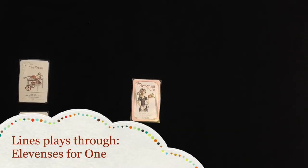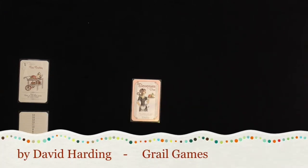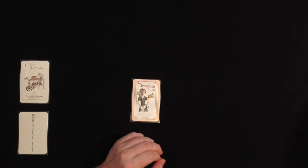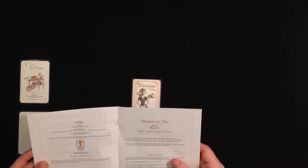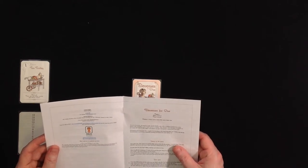Welcome gamers! Today I'm going to play through Elevances for One, which is a game about loading your tea trolley to serve tea to an older lady called Lady Agatha Smithy, one of the wealthiest landowners in the district. She is holding a gala high tea at 11 o'clock, but oh dear, you only have 15 minutes to get ready, and where is the sugar? You mustn't be late - the madam's reputation is at stake.